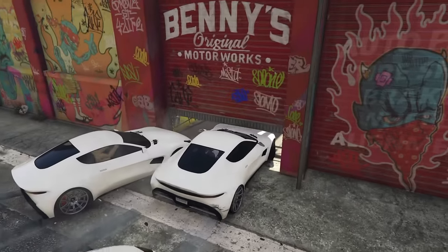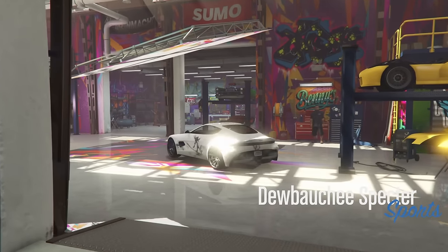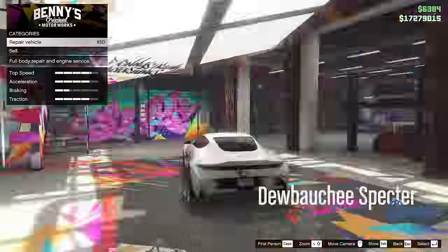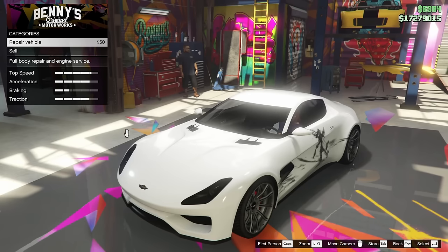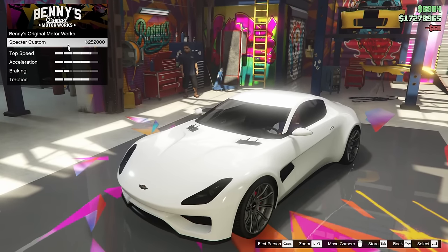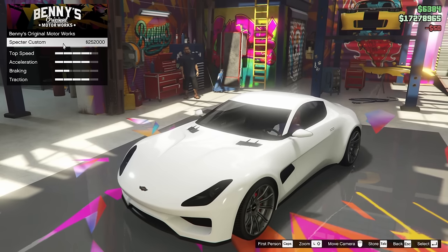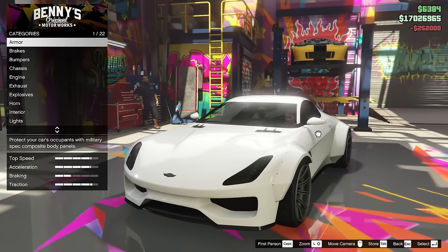Let's get her in there. All right gentlemen, let's go. Here we go — we're going to go ahead and start customizing this thing. We've got to upgrade it to the Benny's original Motorworks Spectre Custom for $252,000, and that puts this huge wide body kit on it. Pretty cool.